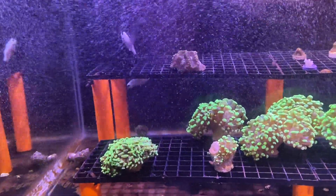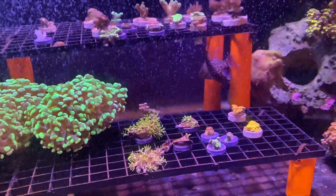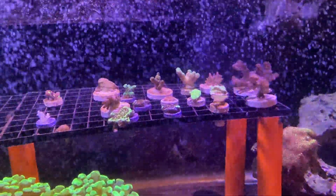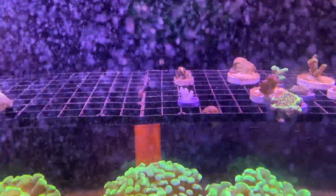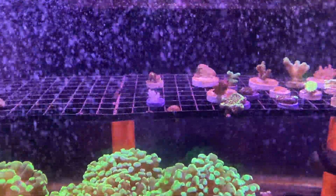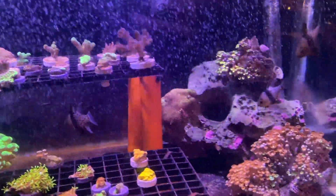All right, here's the frag tank looking pretty good. There's still quite a bit of dinos hanging out on the egg crate itself. They really like to tend to hang on to that egg crate but I'm in here a couple times a day just blowing the stuff off, trying to keep the stuff off my frags. Unfortunately I did lose one frag there as you can see in the middle — that's just kind of a tip of it that I tried to save but unfortunately the whole frag just totally RTN'd and bleached out on me.